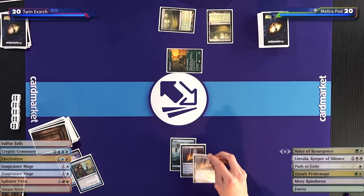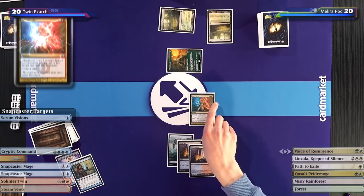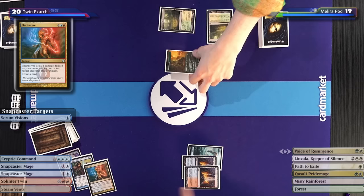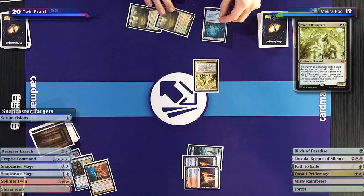I'll untap, take my draw, play Sulfur Falls, and Electrolyze you and the Noble Hierarch — I think I have to do that. Down to 19 for you, you get to draw a card. The game plan is the same as last game — I have this Path to Exile. We'll make sure that until there's a turn where you can do Splinter Twin and a counterspell, we'll always be keeping that one mana up. No Solitude, no Subtlety.